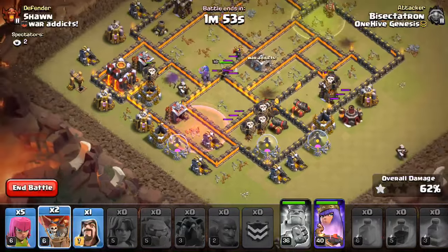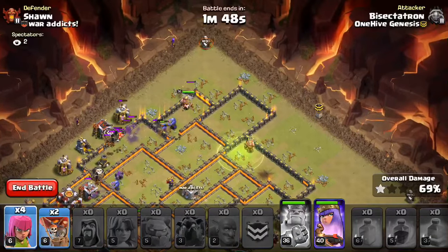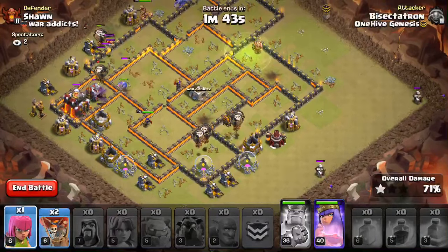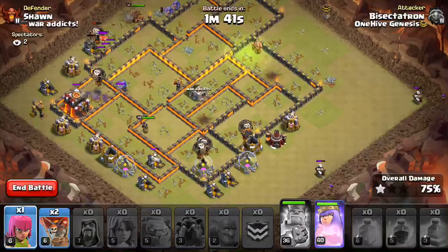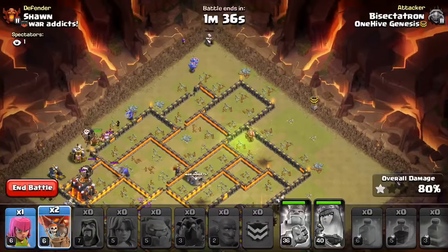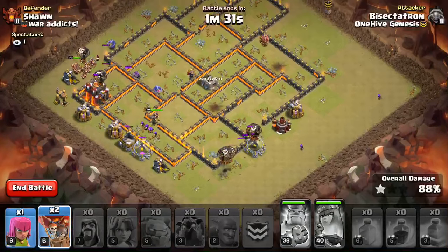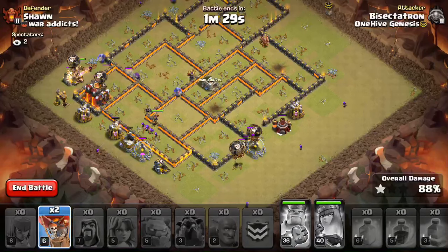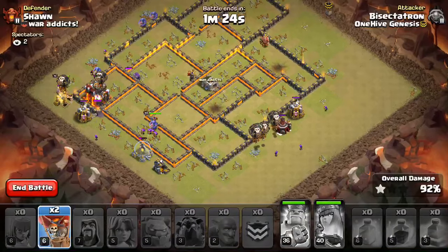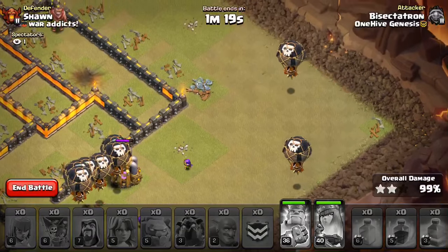This base is wrecked, guys! Boom — that wasn't even close. Let's get a Wizard here to help out, Archers in the corners. This thing is done — not even going to be close. Going to give the Queen a pop right here, let her get through the wall. I'm going to have a little bit of a balloon parade for you guys — just for you here. We have plenty of time, so we're going to do a balloon parade to celebrate. Dropping some Balloons over in the right-hand corner just before the attack ends. Boom, boom — nice balloon parade there for you guys.